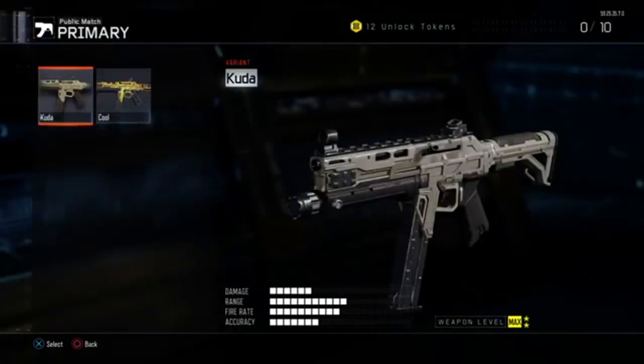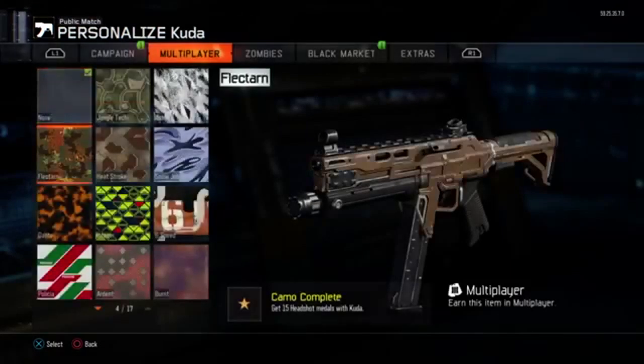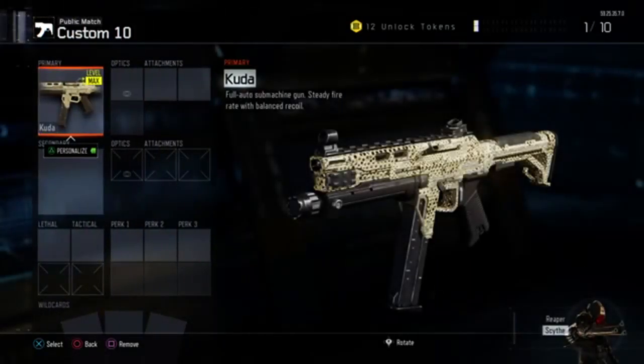First we're gonna start off with one of my favorite guns — the Kuda. This is one of my favorite guns in the game. First things first, I threw on a camel on it — diamond — because you know, like seeing that diamond. If you guys want tips on how to get more headshots, I can do that too. Anyway, let's get right into this video.